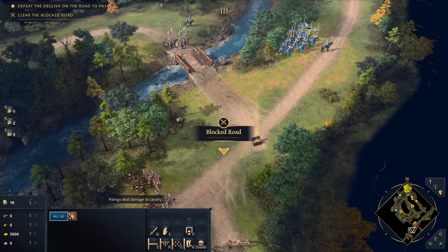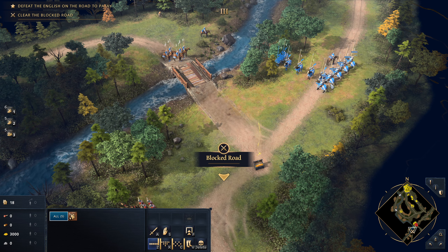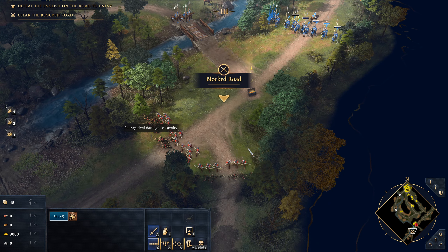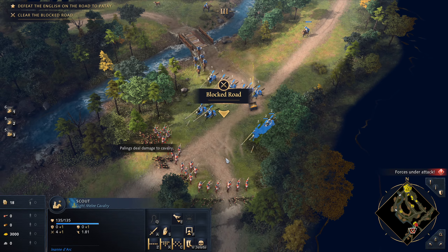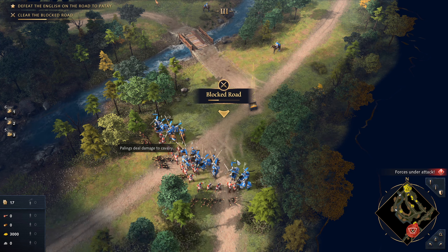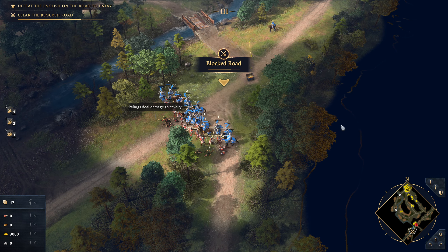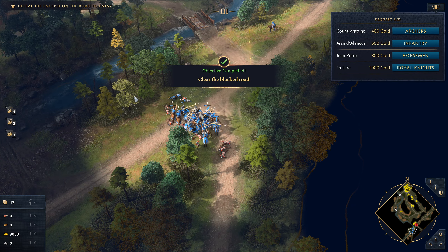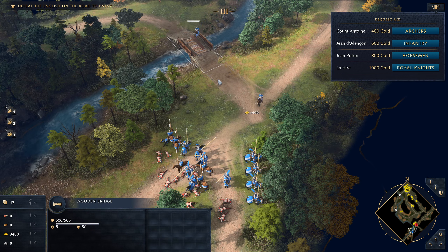Number one, let's spread out. Number two, let's also spread out. We're going to try to mitigate some of the enemy's advantages. That was a good charge — the palings are neutralized. Perfect. With the road cleared, the French army could safely bring in reinforcements from nearby allies.